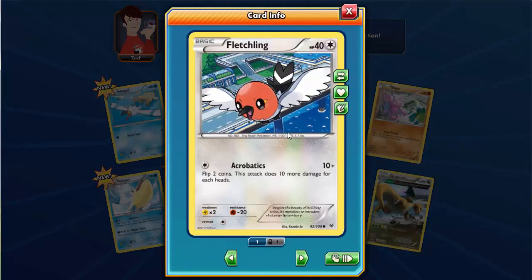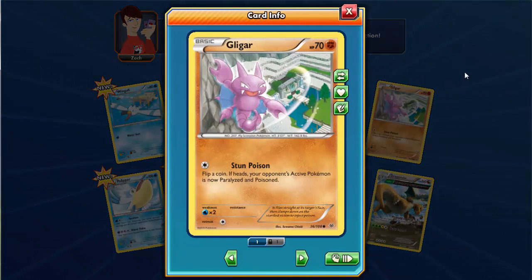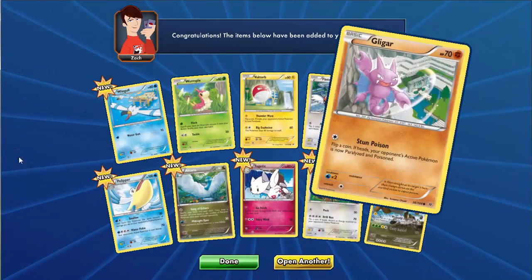There's a Fletchfling, which I can evolve into Fletchinder that I got in the previous pack. Fletchfling has 40 HP and has the Acrobatics attack. There's also a Gliger with 70 HP which has Stun Poison - it can inflict both poison and paralyze together, so it's a very nice attack.